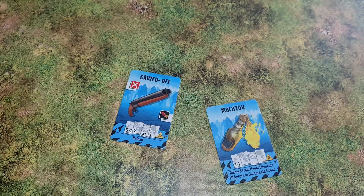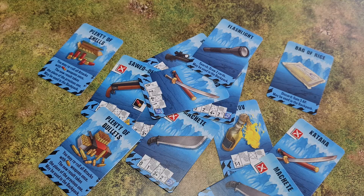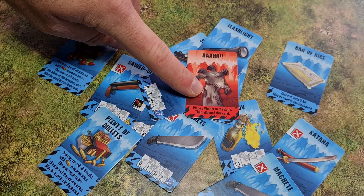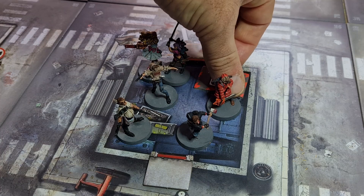There are a lot of good weapons in the blue deck too. There's a lot of different equipment in this game — cool weapons, bag of rice for more action points, sawed-offs, shotguns, bullets for re-rolls, katanas, a flashlight to search more. But every now and then you will also draw a card that spawns a zombie in the zone you are in. In this mission you also have objectives — the red ones — and these can also be picked up as an action.